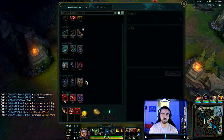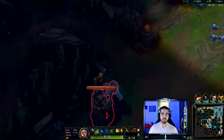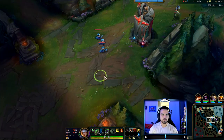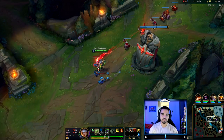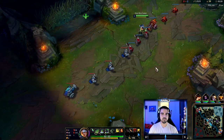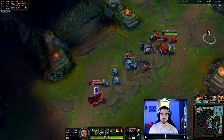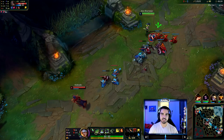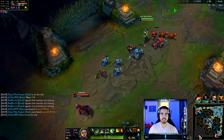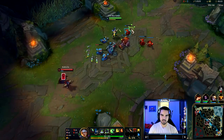For champions like Akali or mages that rush Luden's, you always want to go for Lost Chapter first as fast as possible for that mana sustain. For Akali where it's one item or the other, I go for whatever costs the most gold. Bilgewater versus Revolver: Bilgewater is worth more gold in terms of stats and power. Most importantly, I can take a trade with Bilgewater, heal it up, and a trade that would have been even or bad I can actually heal up to the point where I have more health than him now.